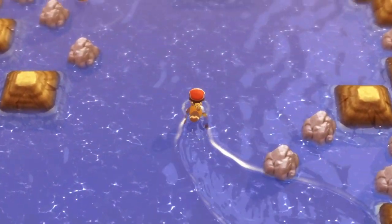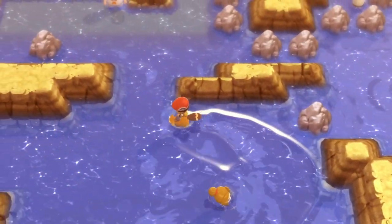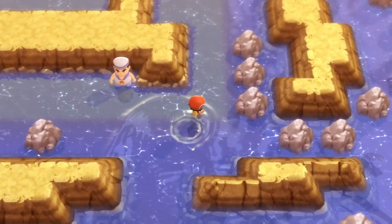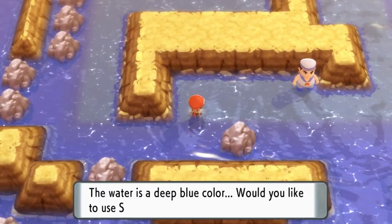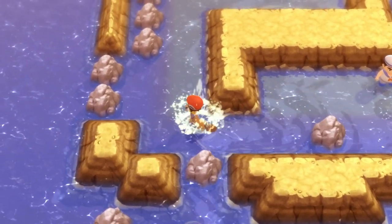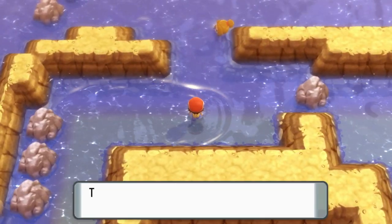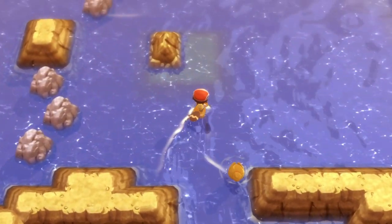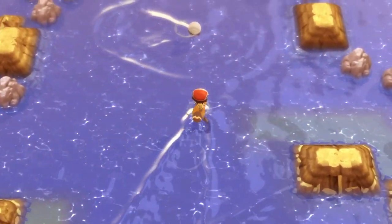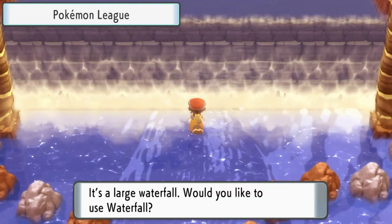Once you've done that, you can surf out into the water and head up in this direction. You'll have to battle your way through as you interact with trainers. Once you get here, head left past this guy who you'll need to fight to get past, then get back on surf to go around this way, heading north through this little gap. There's another trainer in the way you'll need to fight to progress.